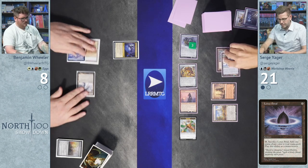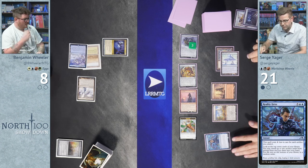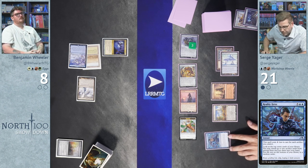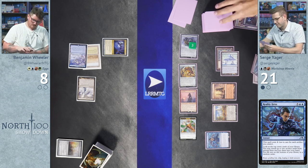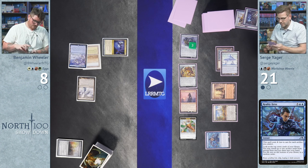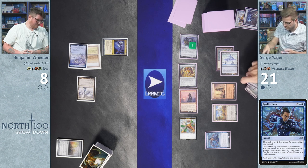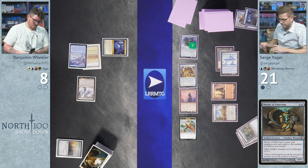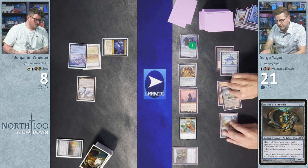In his second main, Surge casts Reality Heist with six artifacts in play, looking at the top seven cards and revealing two artifacts — Vault of Whispers and Master of Etherium. He puts the rest on the bottom. He plays Vault of Whispers, but realizes he doesn't have blue mana for Master of Etherium.